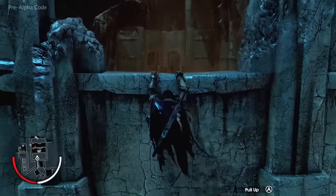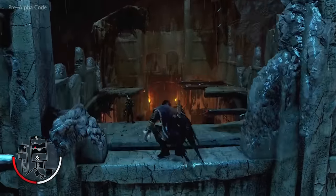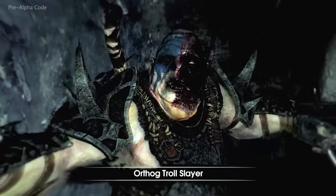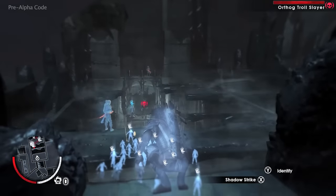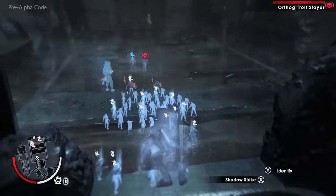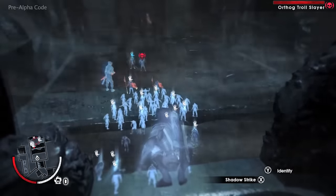Talion moves into the wraith world to identify Orthog, who's called this meeting. Ratbag, who's behind Orthog, can be recognized by the blue hand indicating he is Talion's minion. We can also see Ratbag's supporters, who can be recognized by white hands.